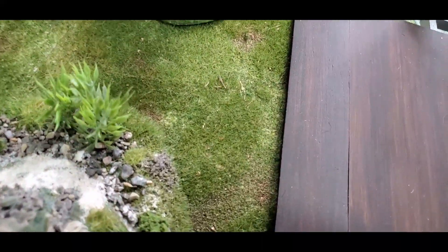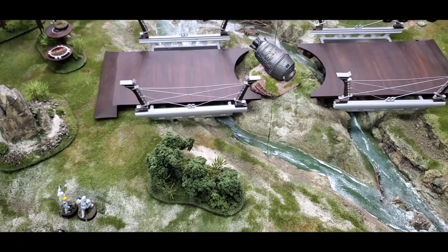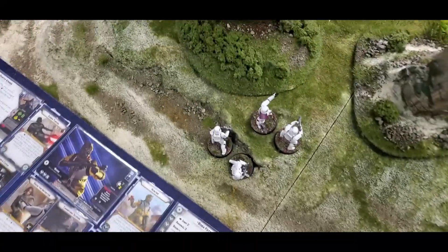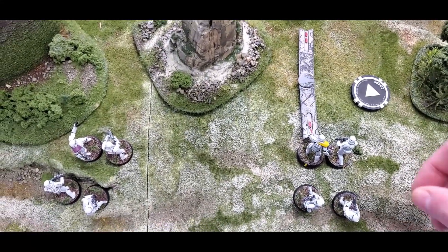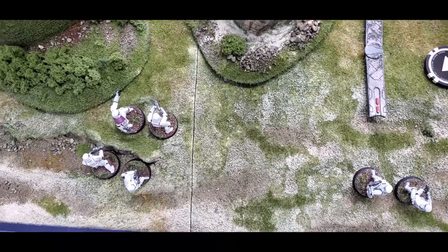Flipping those guys over and removing the order token — back over to me. Drawing from the stack: core unit. I'll move these stormtroopers up, just moving them twice behind this cover here.